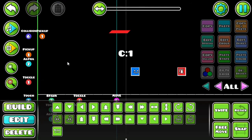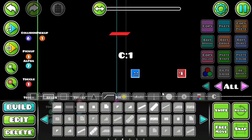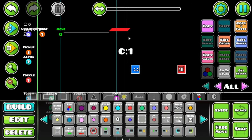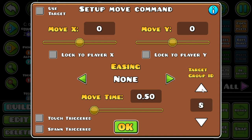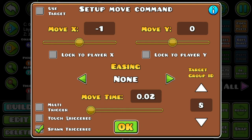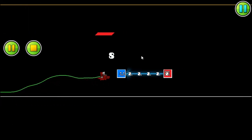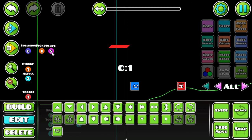Now here comes the complicated part. Add the red bar to the collision trigger so that whenever your boss gets hit, a move trigger moves the HP bar toward the black background. Set the move trigger to group eight, with a move X of 0.02 — some precise math required there. Set it to spawn trigger and multi trigger, and assign it to group six.